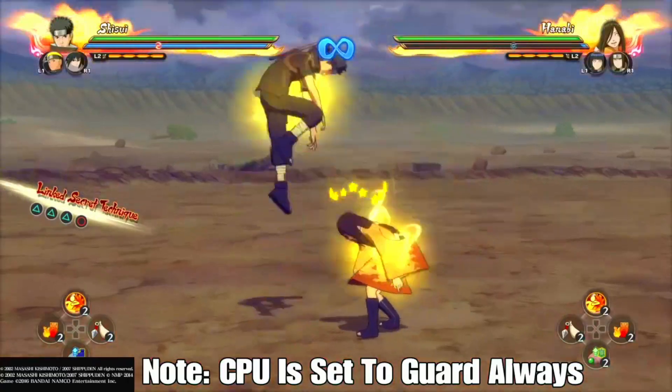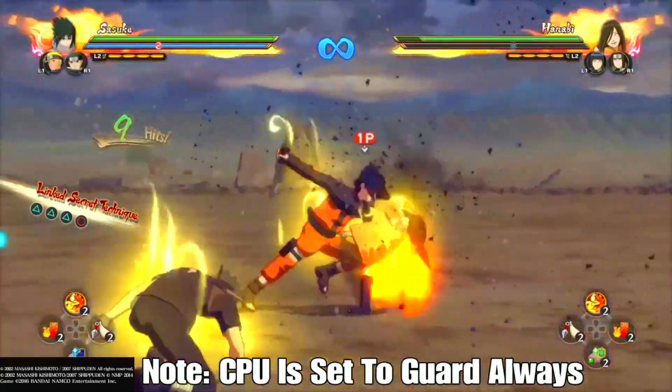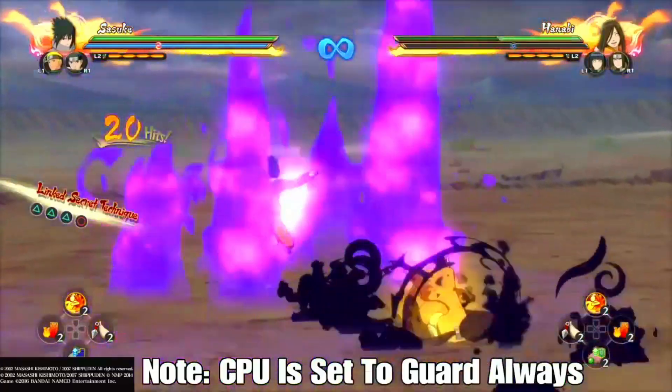And here's his third one. With this one, when your opponent gets up they can't block, so you can go into a Jutsu or a combo and they can't block. Keep that in mind when you're doing this one.